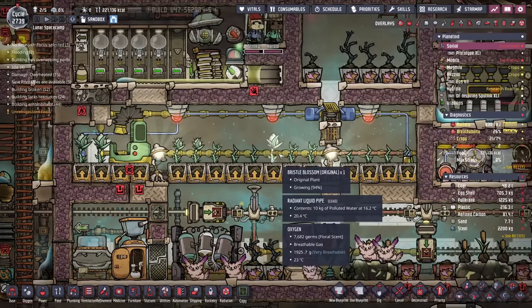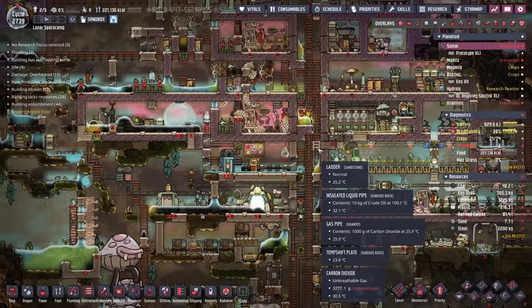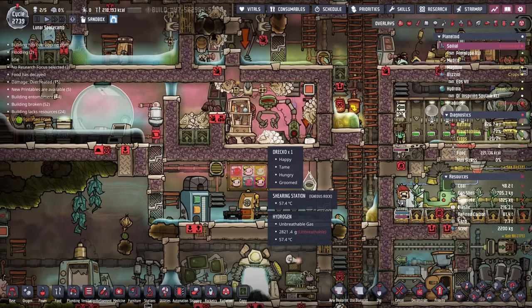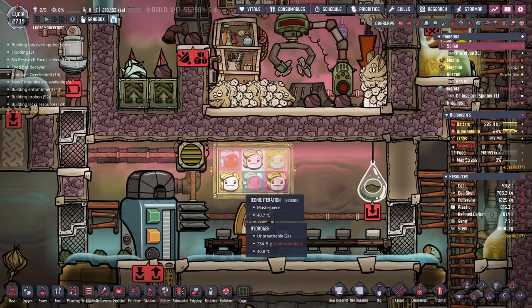It's right below a bristle blossom farm. The entire colony is like a smorgasbord of organized chaos. Here's a nice little drecko farm and oh my goodness, I need that painting in my life — the iconic iteration.